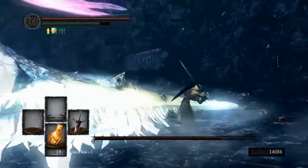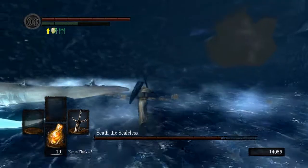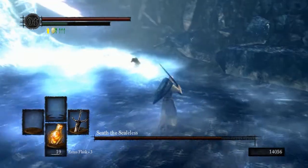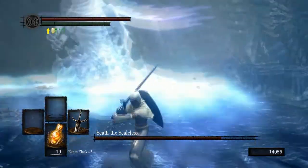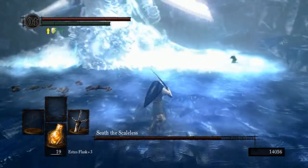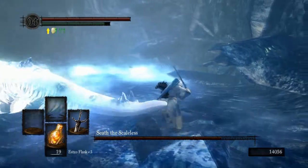If you don't want the tail, just hug the right side and he will go down quickly. This is all for that stupid Moonlight Greatsword — if he hadn't glitched at the beginning I would have had two or three shots at it. Bait him into his attack.